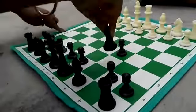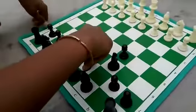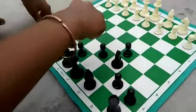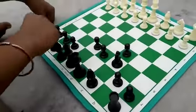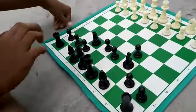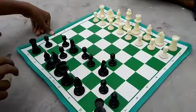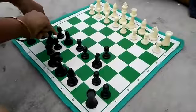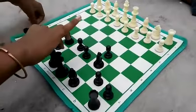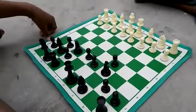The moves are: C5, C6, Knight to D7, D6, E7, E6, Knight F6, pawn push to G6, Bishop to G7.